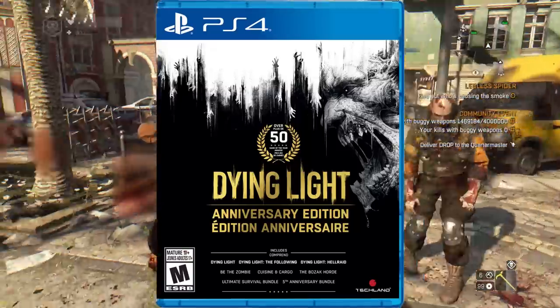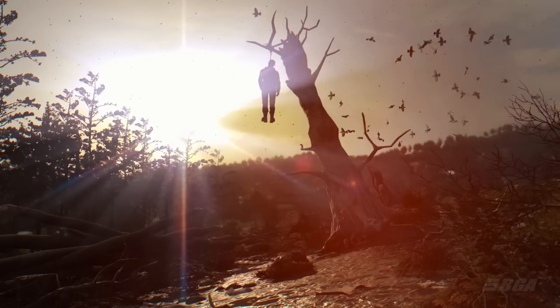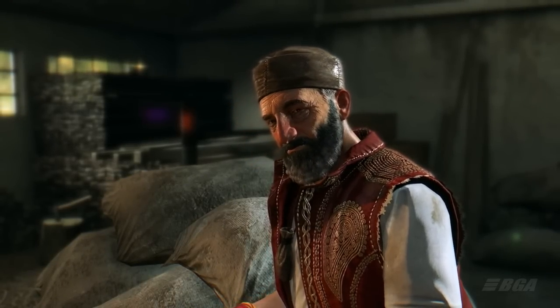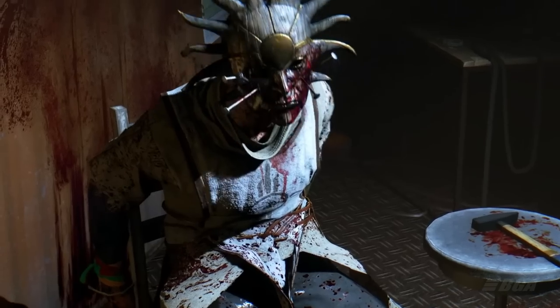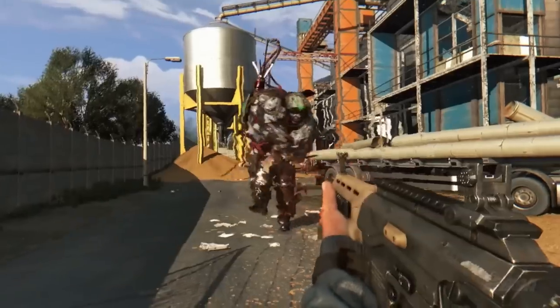Now let's talk about the Dying Light Anniversary Edition. This game gives you access to the base game, and with that you also get Dying Light The Following DLC, which is the continuation of the story. The Following DLC gives you a huge map with a buggy to drive around and explore. The story is without a doubt awesome, it engages you more in combat, and the ending gives you 2 different choices which can result in 2 different endings. So you are going to have a lot of fun playing this DLC.